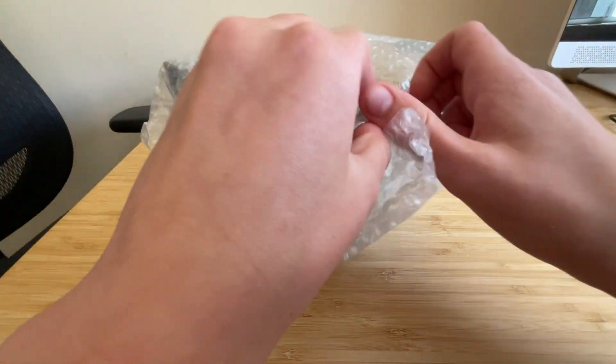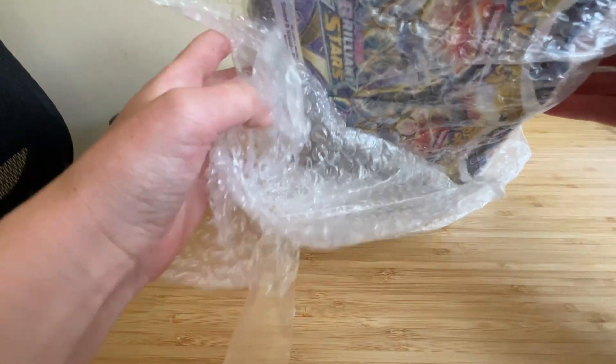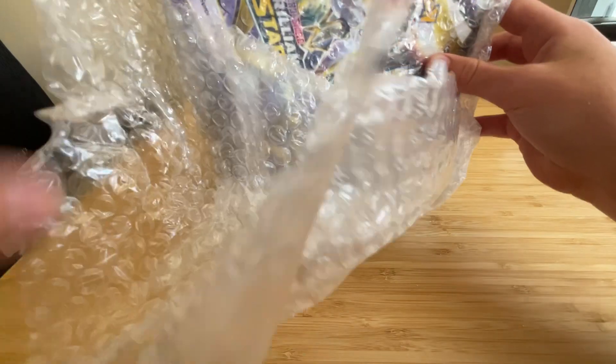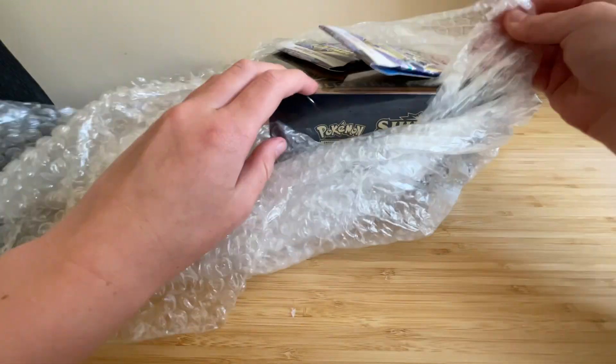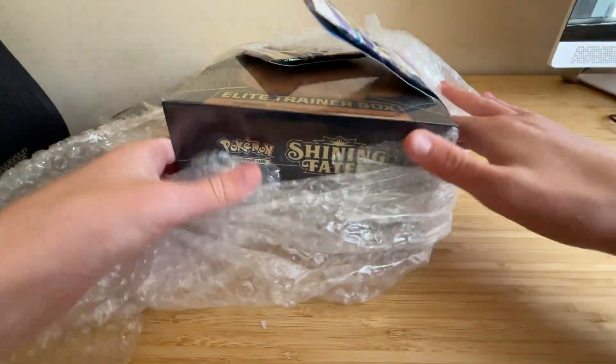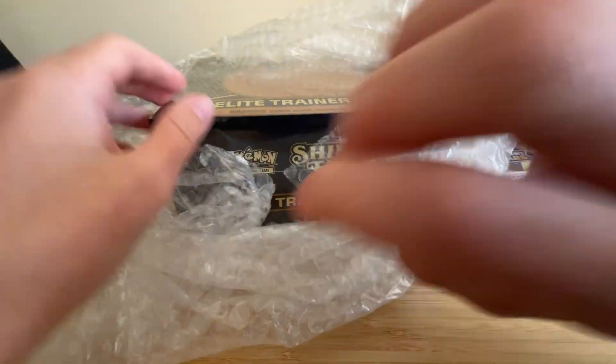I love the little Eevee in this set. Apart from that, I wonder if there's anything else in it. Some Brilliant Stars blisters — I've never seen blisters before, but both of these sets can have insane Charizards in them. They're both Arceus packs, so we'll put those up to the side.